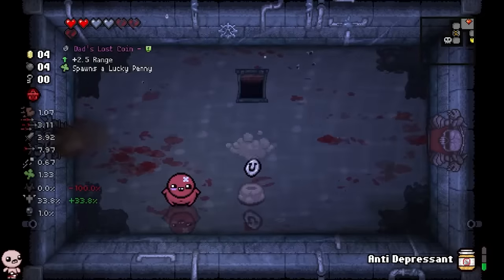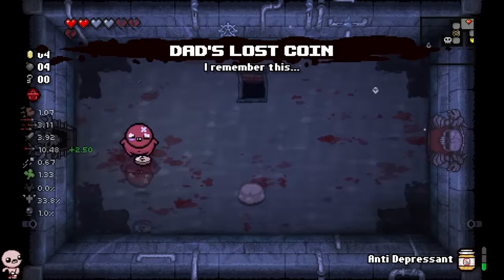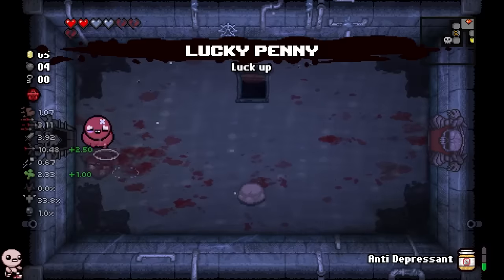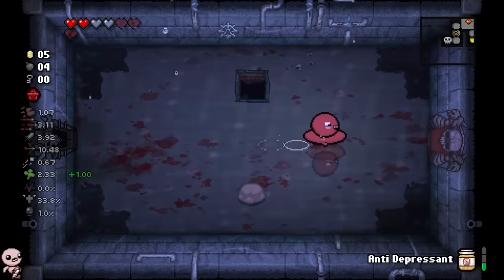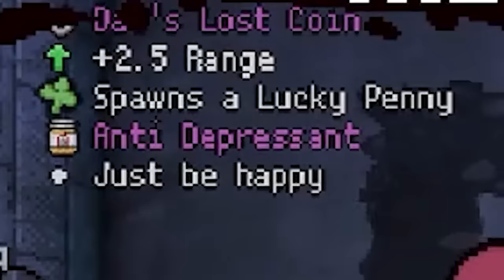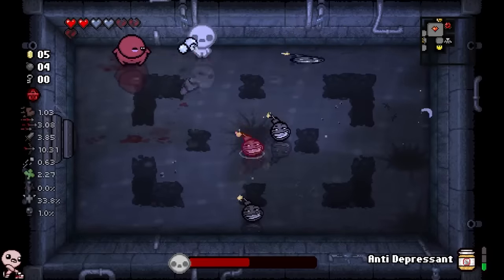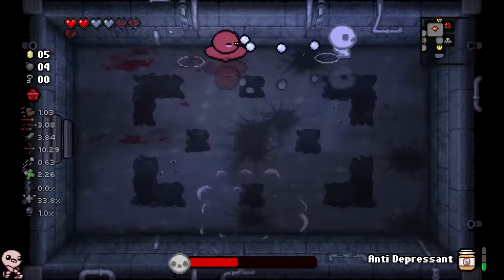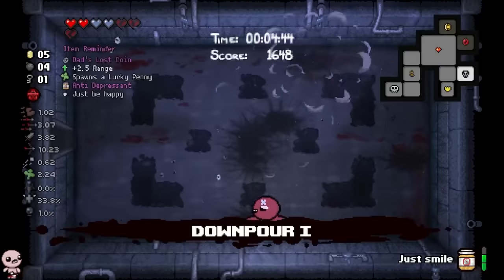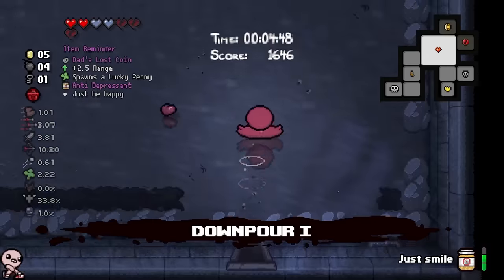Rain Maker gone. I'm rewarded with Dead Cat coin. Should I hit up the devil room? I'm thinking maybe... nah, I'm not going. I'm a little bit too angelic for that. I do like the Antidepressant description — 'Just be happy.' It's as simple as that, guys. Simply take pills and just be happy. The solution to everything. Pride is done. We get nothing else. I'm going to check out the curse room and then we're just going to go, I think.